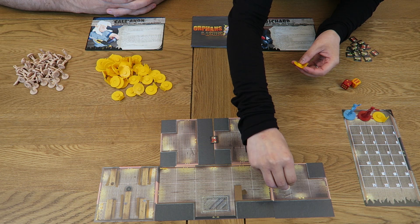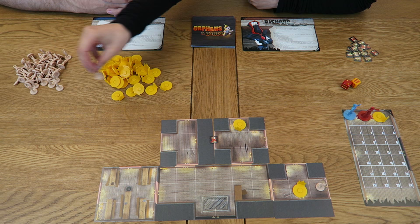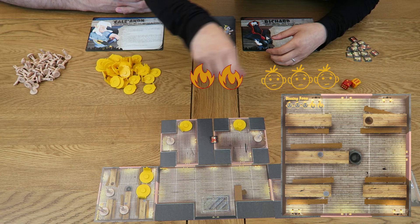Whenever you draw a new room card — either during setup or while exploring — you must populate it with orphans and fires. The person who draws the card chooses the placement. Each generic room always has one fire and one orphan, placed in any empty space but not in the same square. If you're Kale, place orphans near the entrance to make rescue easier; if you're Richard, make it harder. Named rooms are different: the number of fires and orphans is indicated by icons at the top of the card. For example, the dining room has two fires and three orphans.